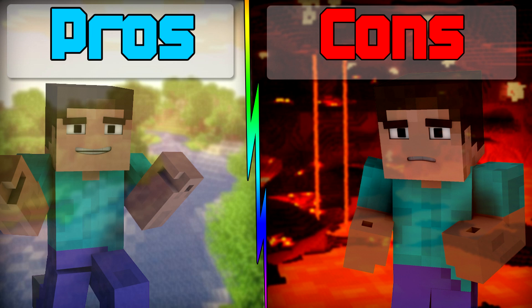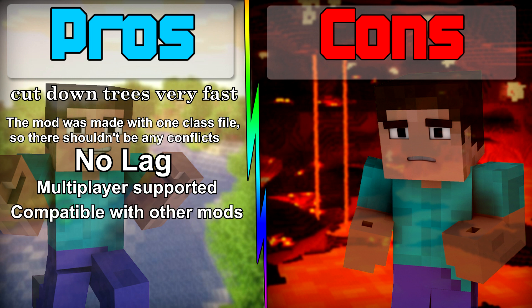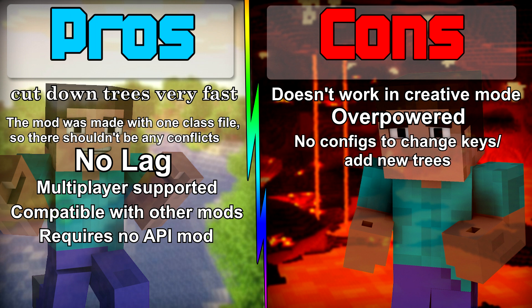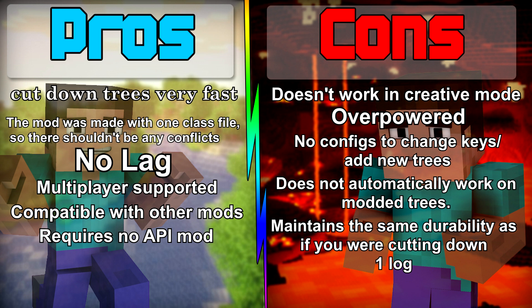This mod is epic. So here are the pros: you can cut down trees very fast; the mod was made with one class file so there shouldn't be any conflicts when installing other mods; you won't lag; it's multiplayer supported; it's compatible with a lot of other mods since it only requires one class file to install; and it requires no API to run properly. Now for the cons: it does not work in creative mode, so if you're in creative mode and trying to cut down a tree it's not gonna work. It's overpowered — when you cut down a tree it doesn't damage the axe in any way. There are no config files, you can't change any keys. It also does not automatically work on modded trees — for example twilight forest trees. And it maintains the same durability as if you're cutting down one log.